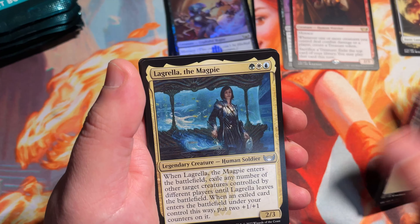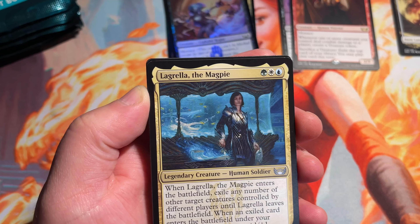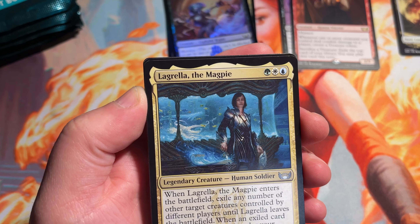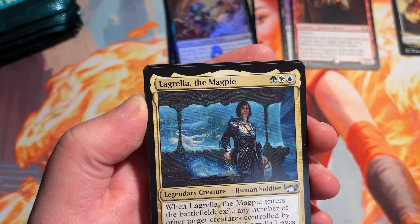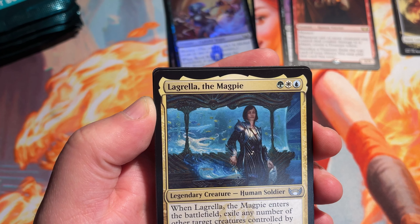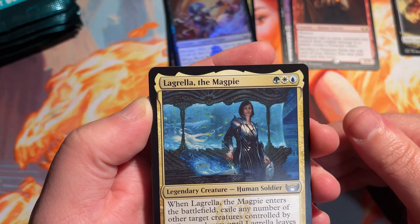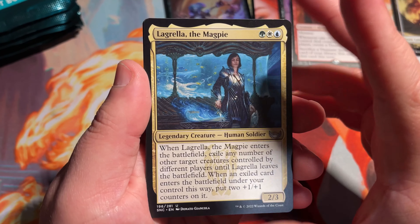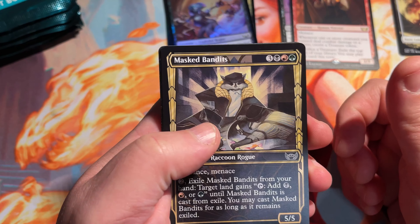Getting right to Lagrella the Magpie — that's uncommon, but a very oddly worded commander creature in general. Meant for commander play, I'm sure. When Lagrella the Magpie enters the battlefield, exile any number of other target creatures controlled by different players until Lagrella leaves the battlefield. When an exiled card enters the battlefield under your control this way, put two plus one plus one counters on it. So you can pick a permanent you own, exile it, and when she leaves you get it back with two counters. Very interesting design on this card — just real bad with the wording. Total word vomit in my opinion. Could have done better there, Wizards.